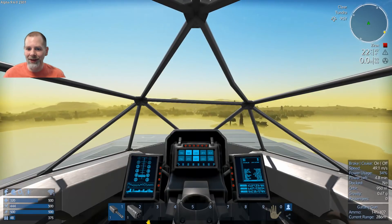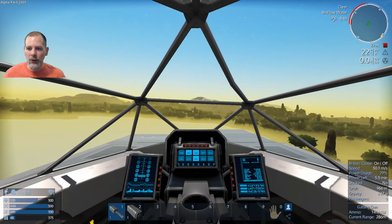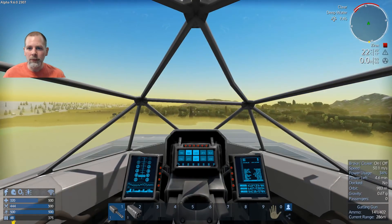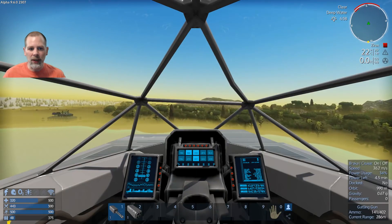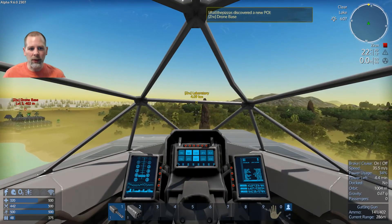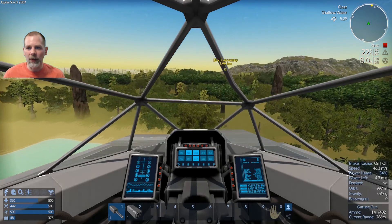We need to find a deposit. We'll probably dig up some iron or something so that we can put it in our ship, and then we can use the crushed stone that we get out of that in order to make some blocks, and we can basically seal up. Oh, that's the drone base! Come on, don't go right next to it. We can mark that off that we found it.